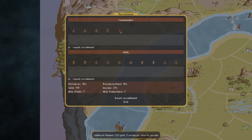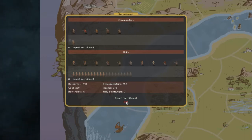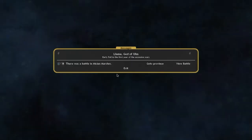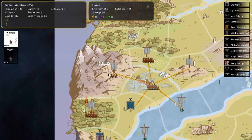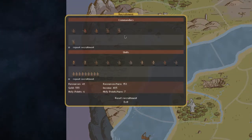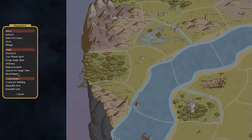Let's recruit some more units — an animal shaman this time, which takes two turns to build. We'll also build some shield maidens, which are a bit tougher than my axe warriors, which are quite weak. There was a battle in the mission marshes — we defeated the enemy army with only one casualty. We took a mountain town, kept recruiting commanders, archers, and shield maidens. I'll set my smith to researching.